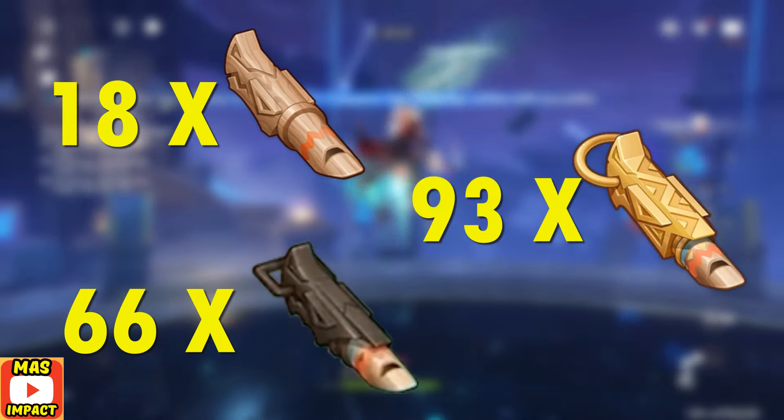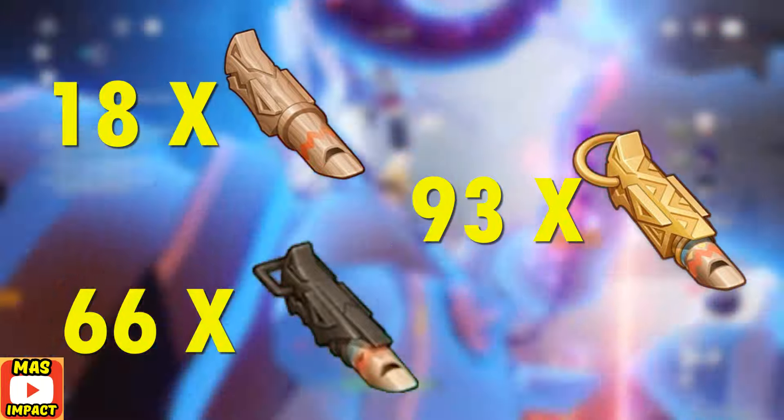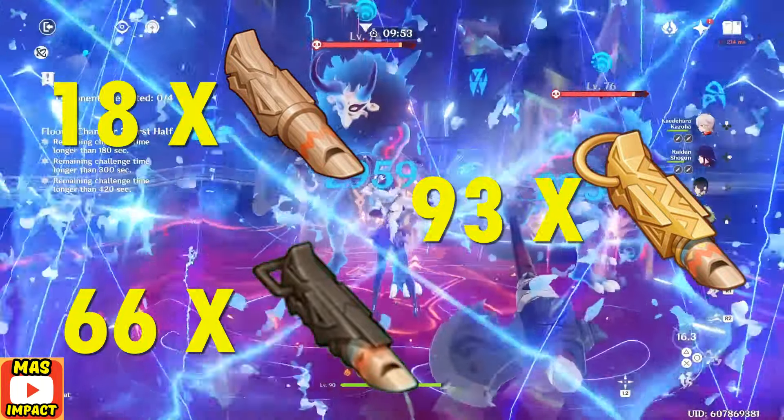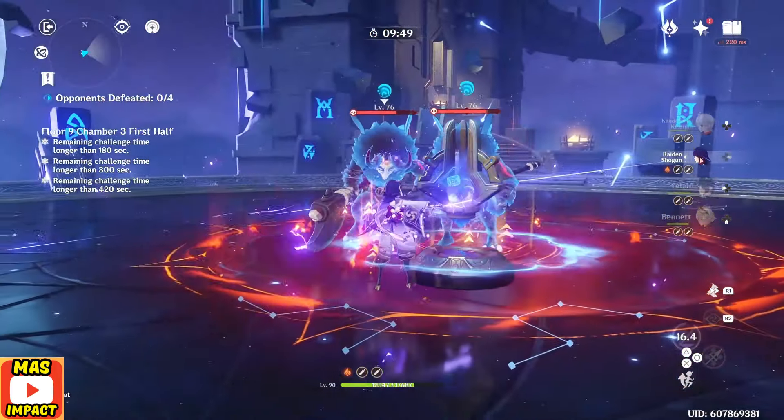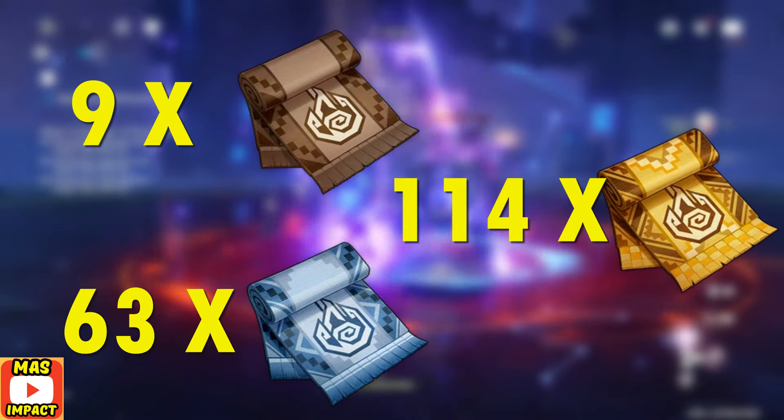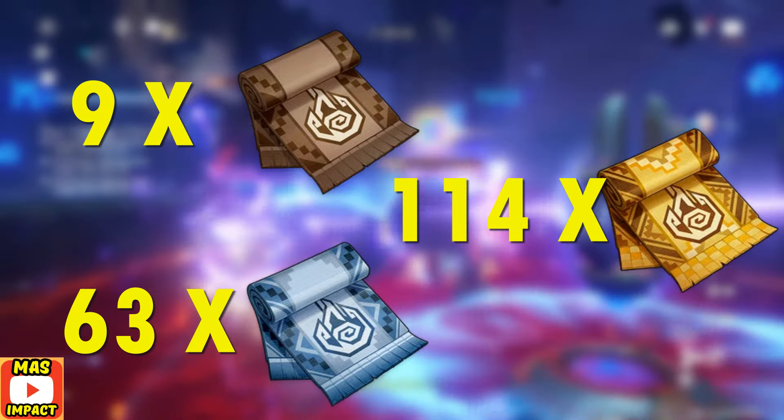Moving on to her talent level-up materials, you'll need these whistle items once again — you can see the amounts on the screen — and you already know you can track down Sorrow Form Tribal Warriors from your Adventurer's Handbook to farm them quite easily. For talent books, you'll need these amounts of Kindling books, which can be farmed in the Blazing Ruins domain in Natlan.